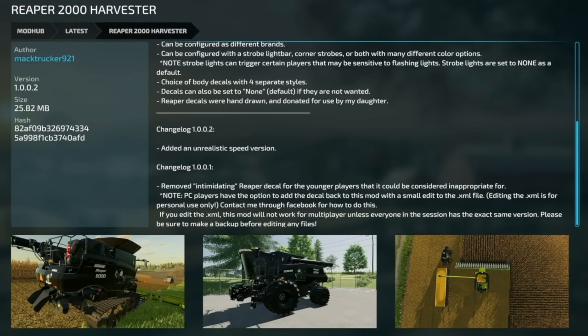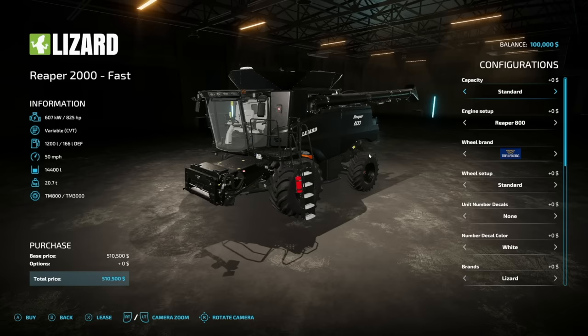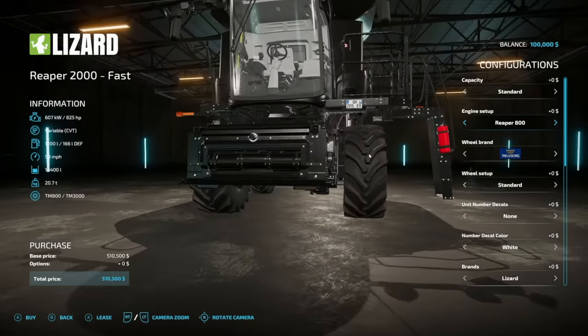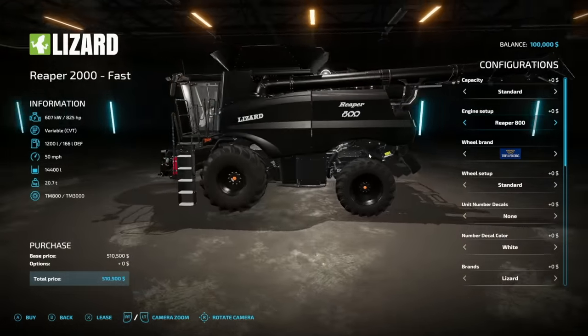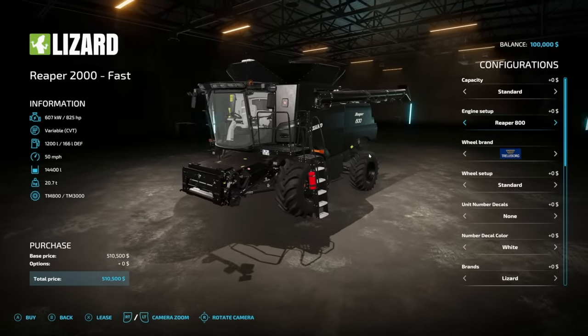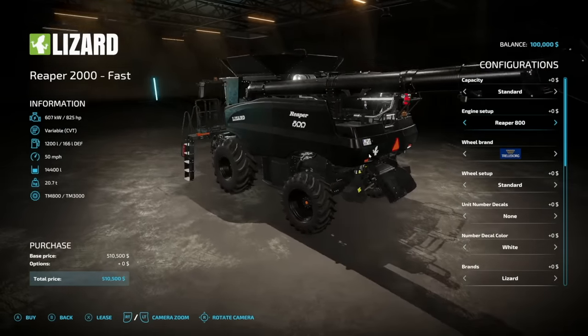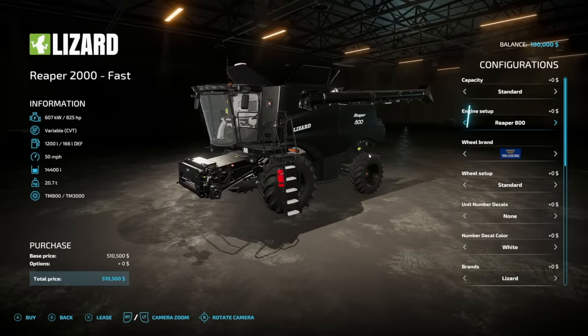Jumping over to mod updates for all platforms, we have the Reaper 2000 harvester from Mac Trucker 921, now version 1.0.0.2. They've added an unrealistic speed version right beside the old one — everything goes 50 miles an hour. You are going to need a header that can also go 50 miles an hour. I'd definitely recommend using the Tool Height Control for Headers mod from DD Mod Passion — there's a Case header in there that'll work perfectly since it's based off the 9240 or 9250. You can also use some headers from the Colossus pack, but on consoles you won't be going 50 mph unless your header supports it.